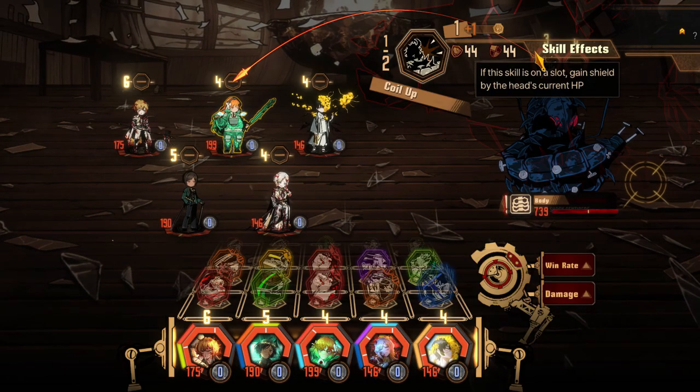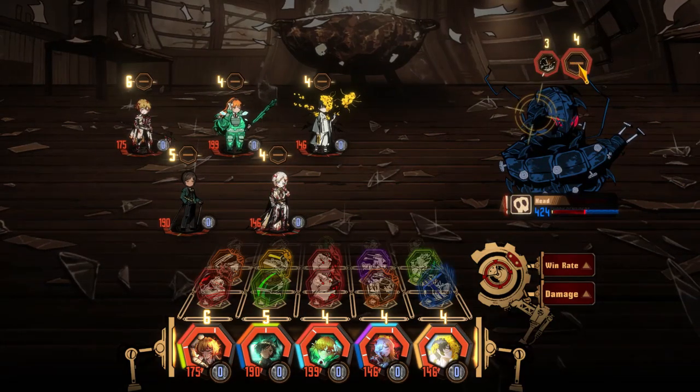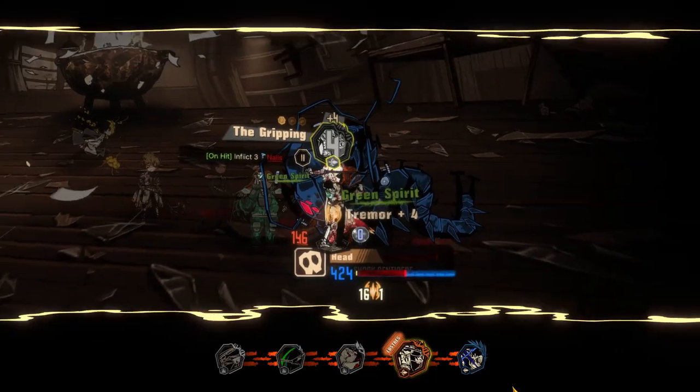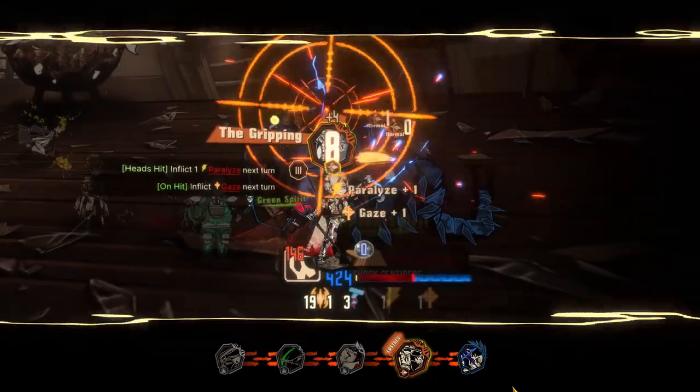The Shock Centipede starts out curled up and shielding itself. Avoid hitting the head when in this state. Instead, focus on the body. When hitting the head, you do no damage, as shown here — the numbers are just for show, no matter how much damage you deal.